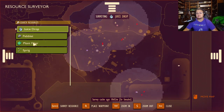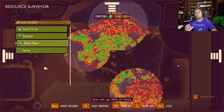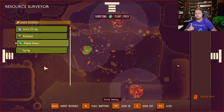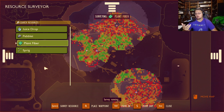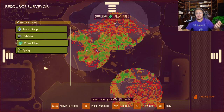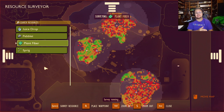For something more common like plant fiber, it will literally show you all the locations for plant fiber. One thing to note with dew drops: they're a little trickier because they disappear slowly over time, so when you search, remember that's the original location - you may need to go back to a resource surveyor and scan again. This can be super helpful for finding rarer resources - whether you're looking for weed stems, tufty, or all sorts of things to help you through your Grounded playthrough, this is an excellent tool.